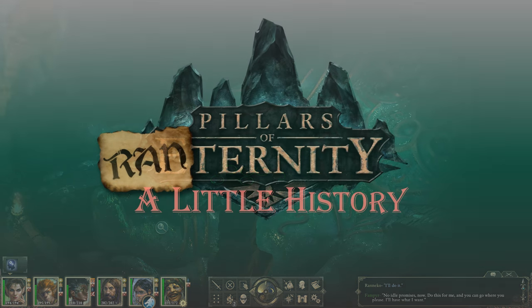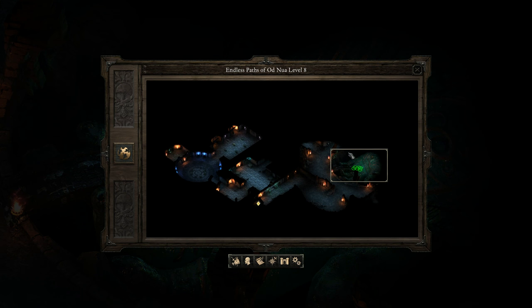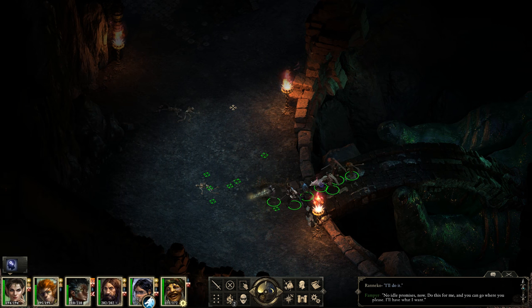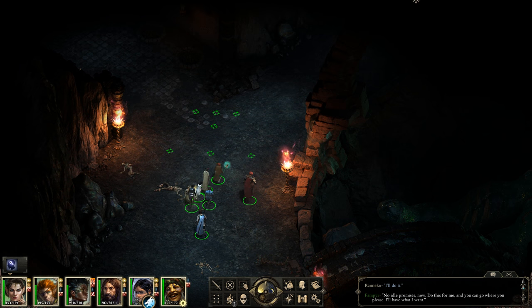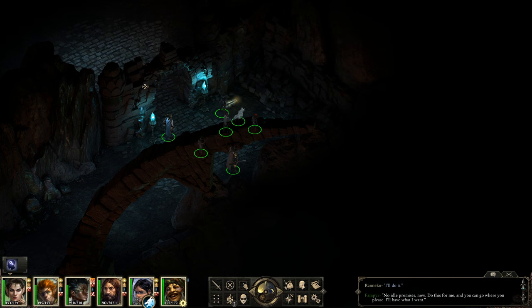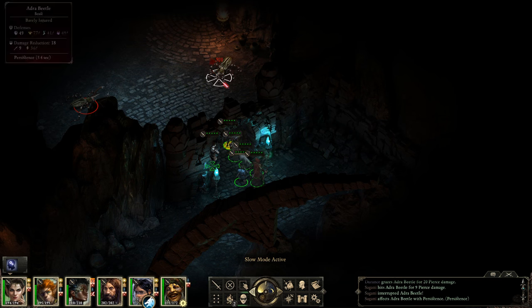Welcome back to Pillars of Eternity. We've just chatted with a Vampyr who gave us a quest to kill everything on this level, which we were already going to do — sounds like a good deal. He has the ability to use Adra to sustain himself, which makes sense. This is why I had to do Heritage Hill first. It also makes some Engwithin practices more understandable — if they had a way of transferring essence that didn't involve cannibalism, it becomes a lot less monstrous.